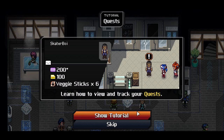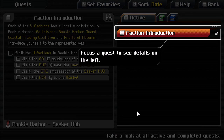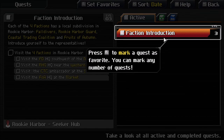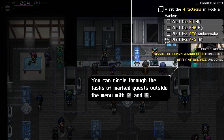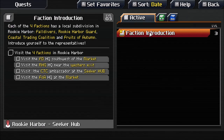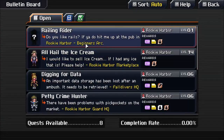Let's show the tutorial — I might not remember this. Go to the quest menu, focus the quest and see its details on the left. See more details by selecting the quest. Press B to mark it as a favourite. You can cycle through the tasks of marked quests outside the menu with Q and E. We get it — so let's do that. Quest... thank you very much. So, what else is there?